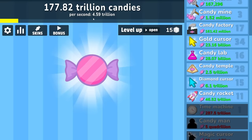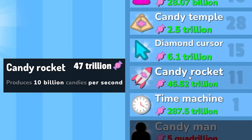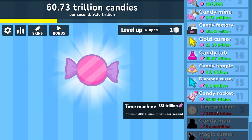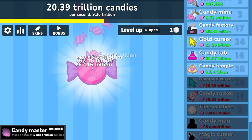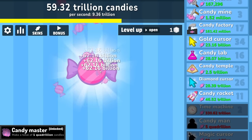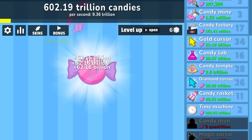4.5 trillion. But a couple minutes ago we were thrilled to break 1 trillion — I'm already up to 5 trillion. We can buy one of these a lot cheaper and it's going to make a much bigger difference — so we're up to 10 trillion per second. The clicks really are my bread and butter so far — we get 62 billion per these. We made a total of 1 quadrillion candies. We haven't really seen if there's a market for these yet — we're just kind of producing them, haven't sold a single one. As far as business plans go this isn't a good one.